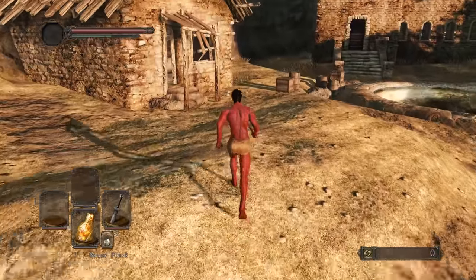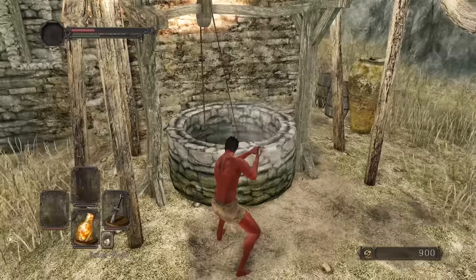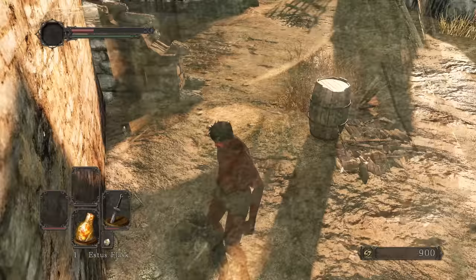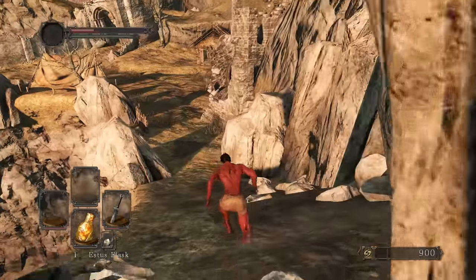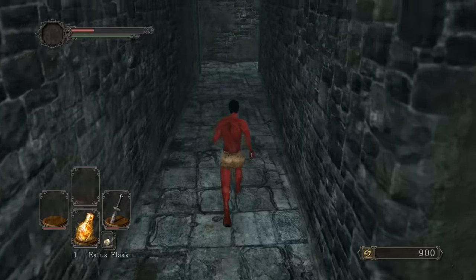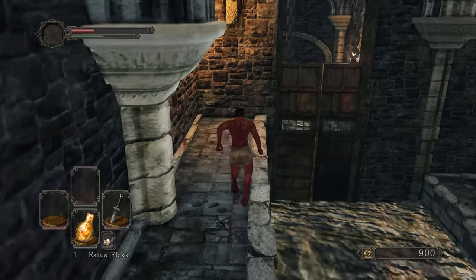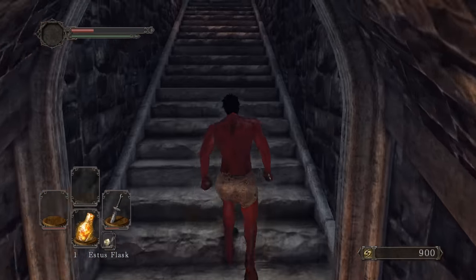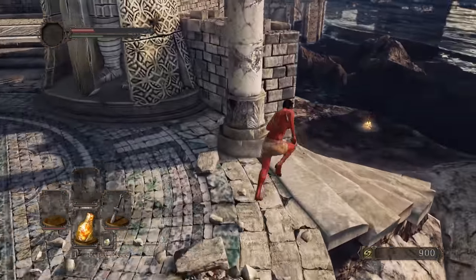I started off as a warrior with bonfire aesthetic. We're going to need a lot of twinkling titanites to reinforce the Santier's Spear — similar to my Demon's Great Hammer build route. The Santier's Spear doesn't scale in anything, so with a raw infusion it's all about having a lot of endurance and adaptability so you can attack and dodge a lot. It's like the Caestus — you don't do crazy damage with one hit, but the combo adds up and it's amazing.